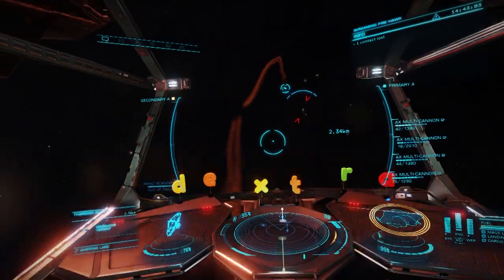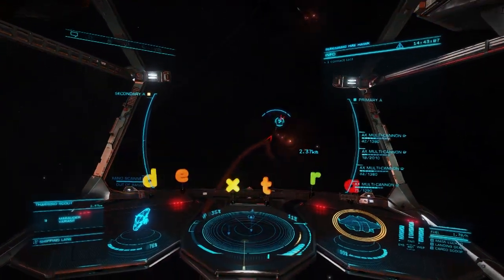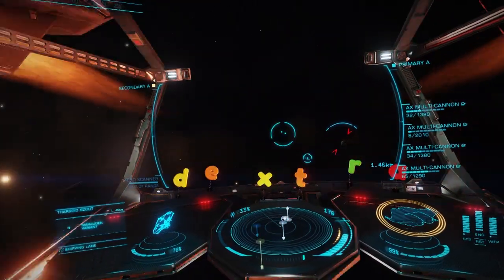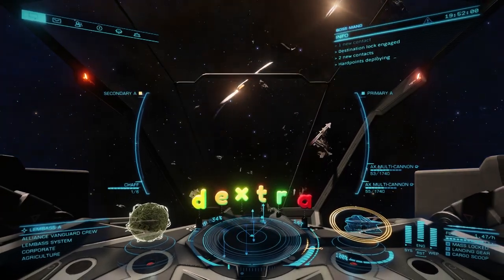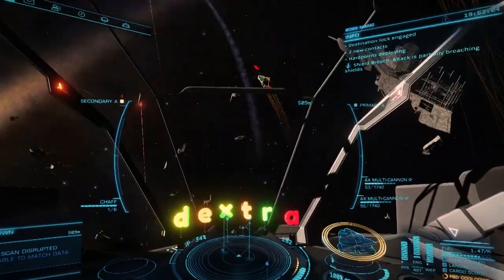The current CG, which runs until October 21st, tasks Commanders with repelling a Thargoid incursion threatening new colonies in the region. Every commander finishing in the top 75% will receive a Guardian FSD booster for their efforts.